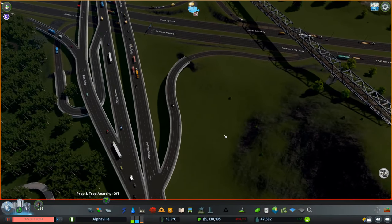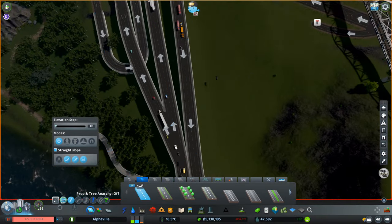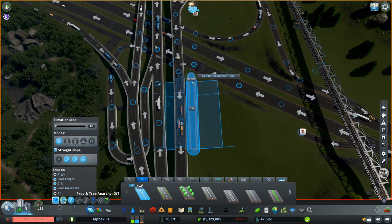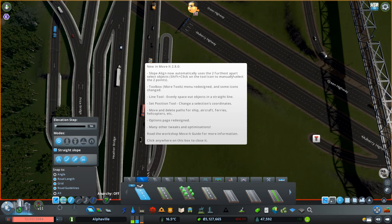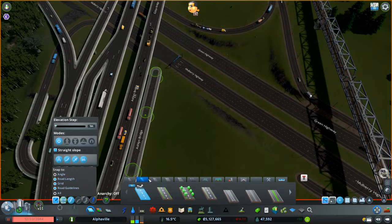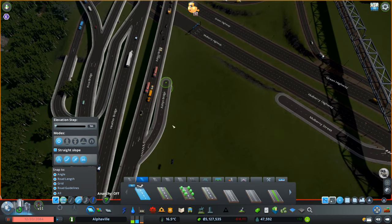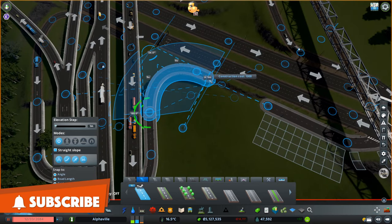Hello everyone and welcome to Cities Skylines. Today we have something a little bit different. We are now rebuilding the older interchanges. Every time I look at them I see how ugly they are and I decide to give it a go and rebuild everything, because I wasn't really happy with the way they were looking or how they were working. They weren't very efficient and they weren't very nice looking.